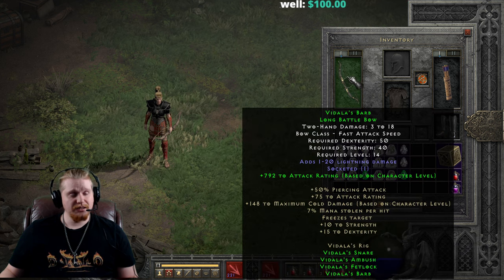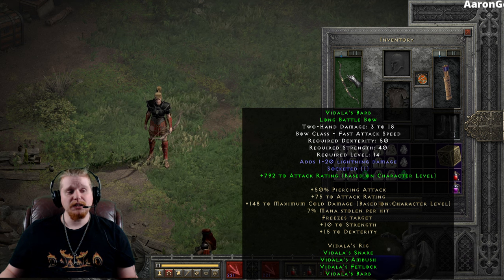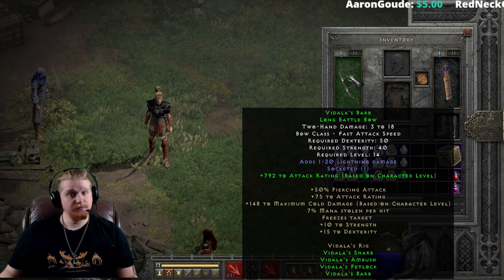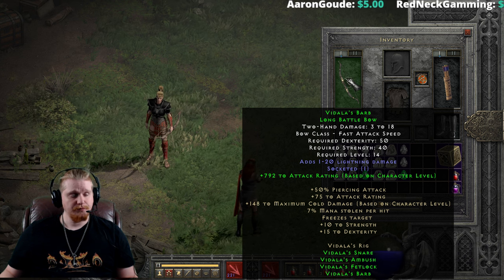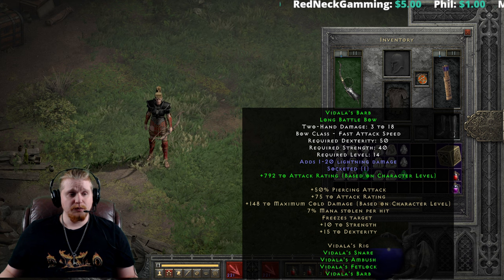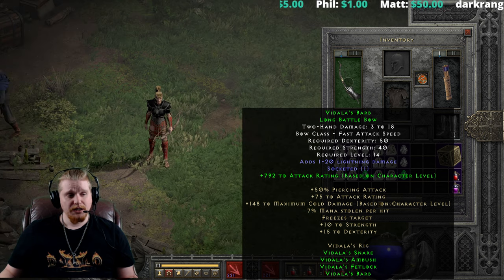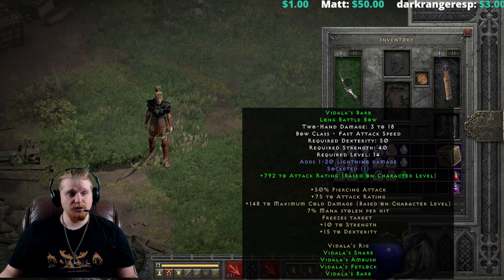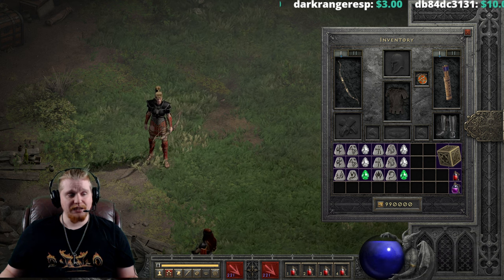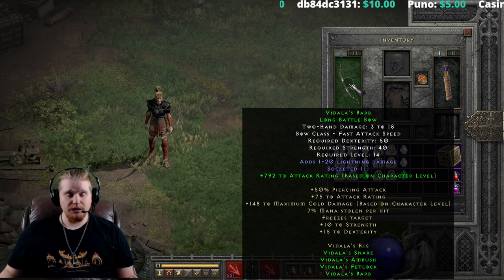Right off the bat, we have Vidala's Barb long battle bow, which is 3 to 18 damage, fast attack speed, required dexterity 50 and strength 40. It only has a level 14 requirement, which is relatively low — right about the time you hit Act 2 Normal Difficulty. So a very good Act 2 Normal Difficulty set. We have 1 to 20 lightning damage on this bow, which is okay for level 12-14; it will do a pretty decent amount of damage. It also has a two-piece bonus of plus 8 attack rating per level, up to 792 attack rating. At level 14, when you put on this set, you will be looking at 112 attack rating, which is a lot of attack rating for level 14 and will help you hit most targets.